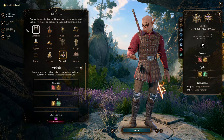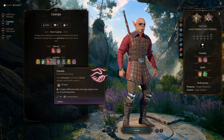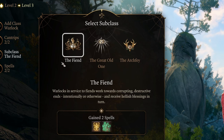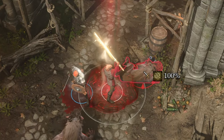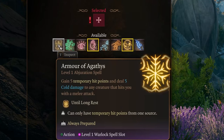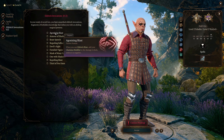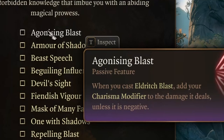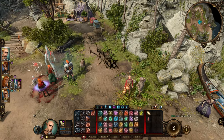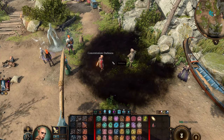At level 3, multiclass into Warlock and choose Eldritch Blast and Friends cantrips. Friends is great for dialogues, and Eldritch Blast is like having a free Gatling Gun spell for ranged attacks. I typically go with the Fiend subclass for its Fireball and Wall of Fire spells, along with the bonus health on kills. I usually pick Burning Hands and Hex, and at level 4 I take Armor of Agathys as my secondary spell. As for Eldritch Invocations, my top picks are Agonizing Blast and Devil's Sight. Agonizing Blast adds your charisma bonus to each Eldritch Blast attack, and you'll be firing three of them in the endgame. Devil's Sight allows you to see in Darkness, including the Darkness spell, which makes this build incredibly powerful.